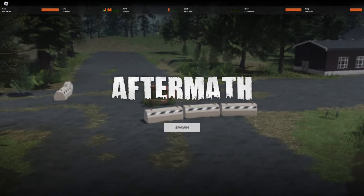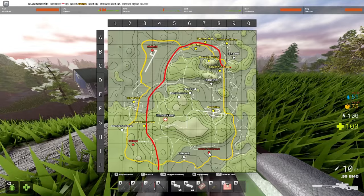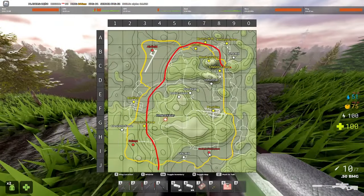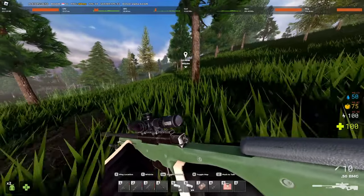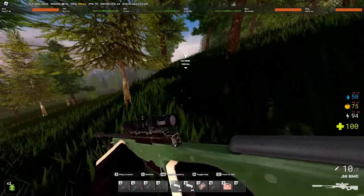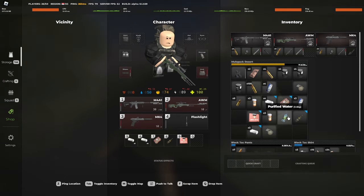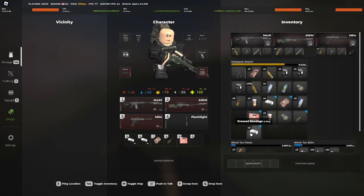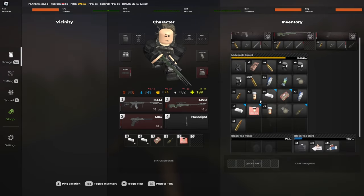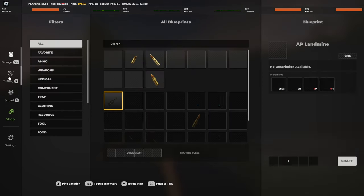Aftermath just updated and apparently they added a new bunker near the nuclear power plant, from what I'm understanding. They were super vague in the update log, which kind of upset me — like why have an update log if you're just going to tell me to go find out everything myself? We're in it. They also made 50 BMG a lot harder to craft, which is pretty funny.